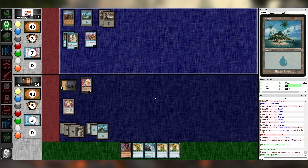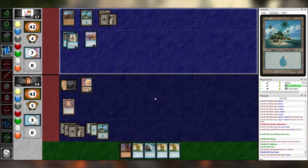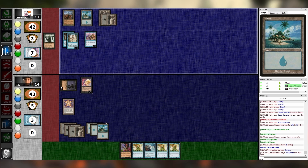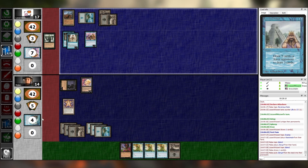Pass. Untap, upkeep, draw, main one. It's a deafening silence of a big thinker. I was just counting, looking at everybody's graveyard. It's a weird conundrum of whether to riff so there's full space, or whether to just shut up so we can edit it out. Fuck it. One black — Reanimate. I'm going to make you pay an additional mana for that. I draw a card as well. Karmic Guide enters the battlefield and I lose five life.